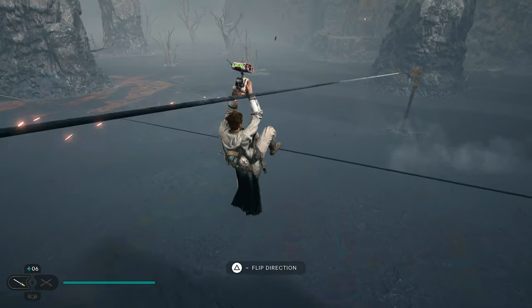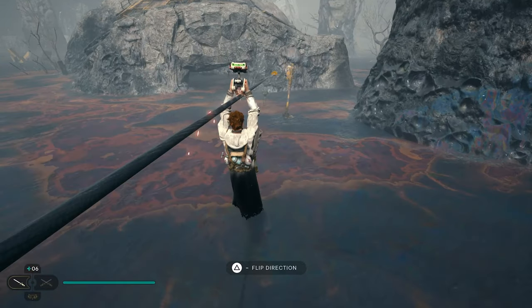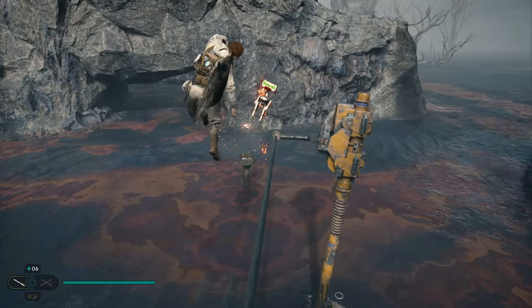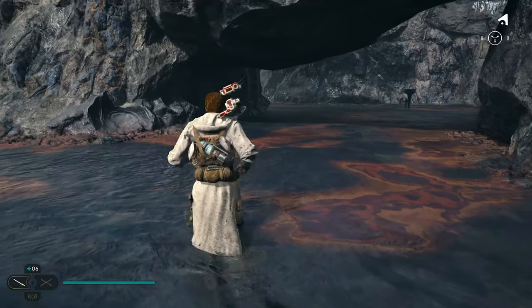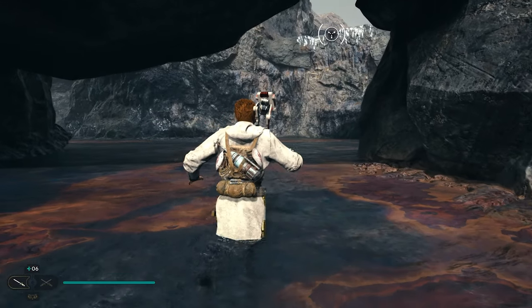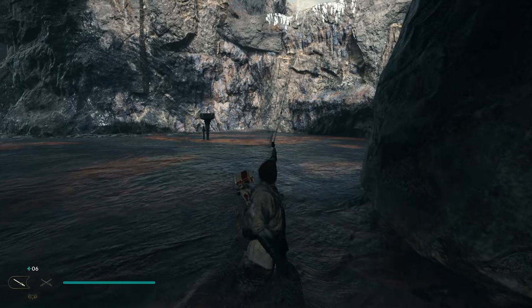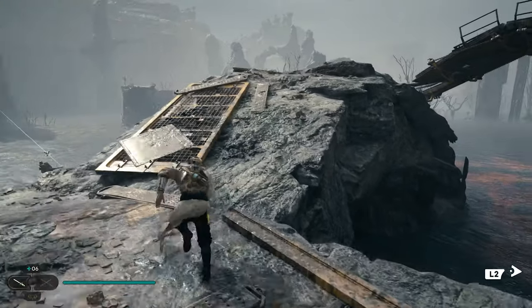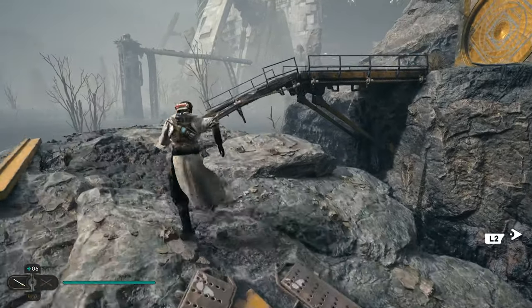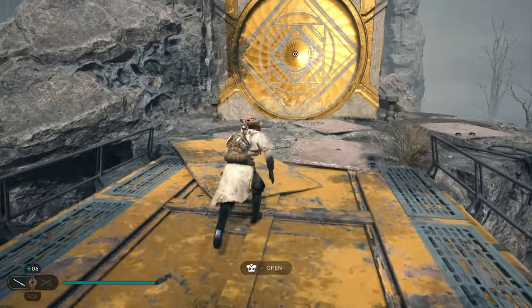You're going to jump to the next wire, then you're going to want to crawl through this water right here, move this as fast as you can and then go up there, then you want to go this way. And that's where the chamber of connection is located.